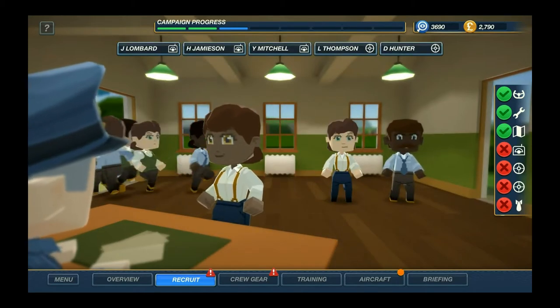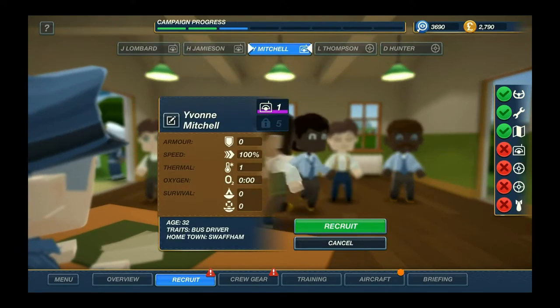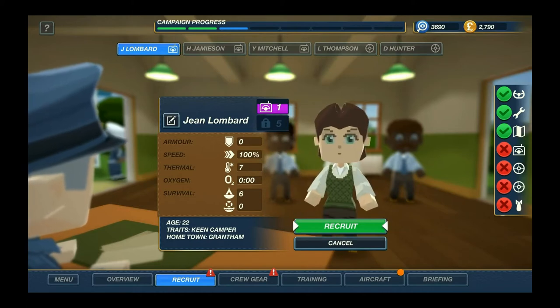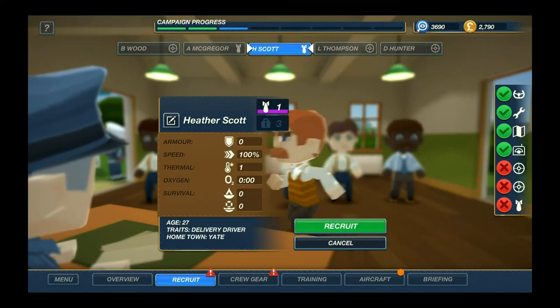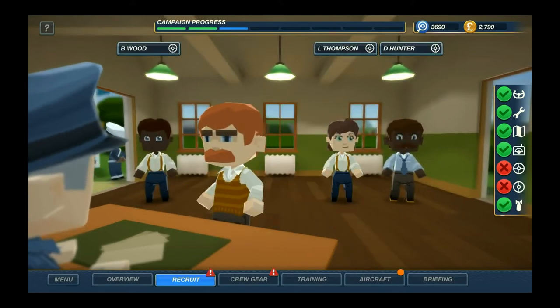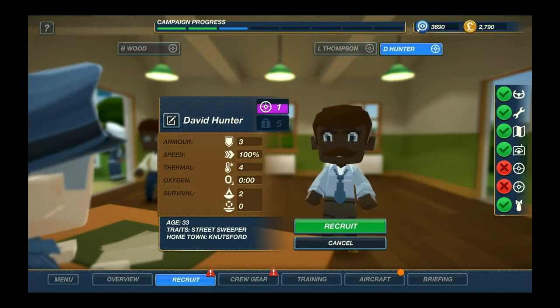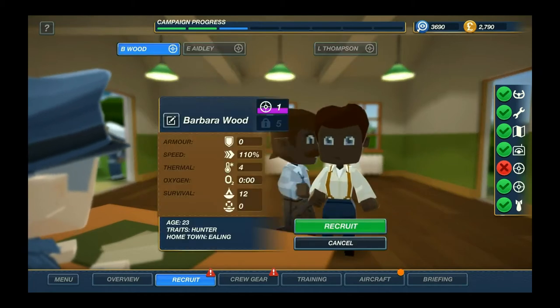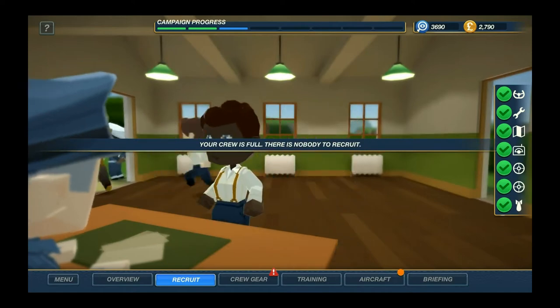I'm always hiring the highest ranking ones because they will be getting some skills sooner rather than later. Whether or not that will be proven worthy, I have no knowledge of. MacGregor, 2-2-1. Okay, and now we have two gunners - level 1, level 1, level 1. You seem to be good - Street Sweeper, sure. And then Beewood - recruit. We have a full crew now.